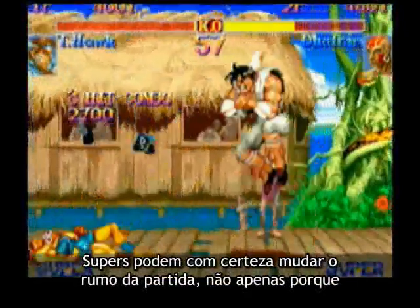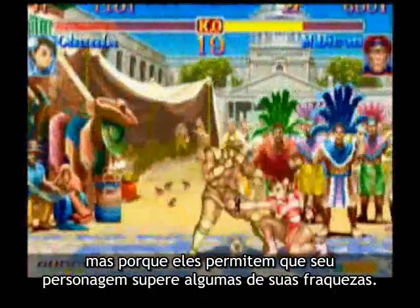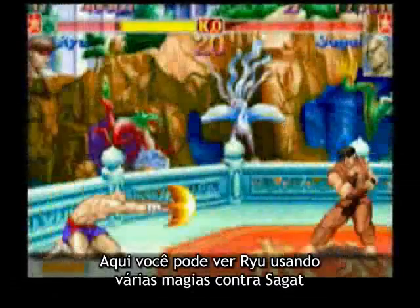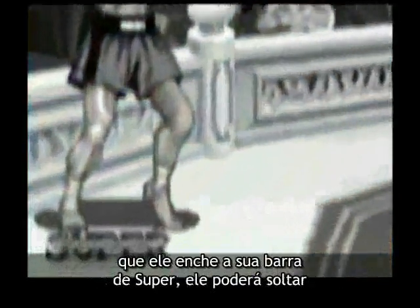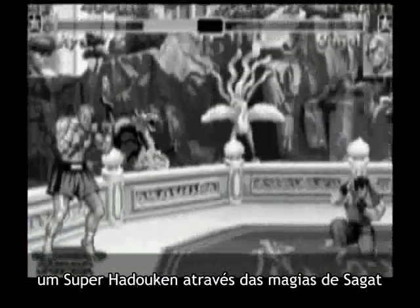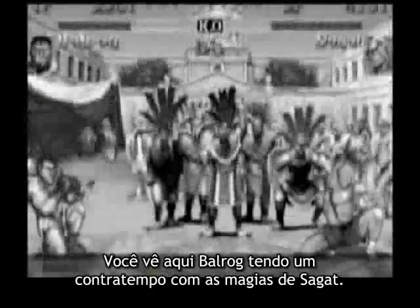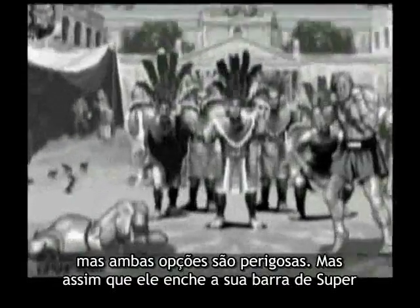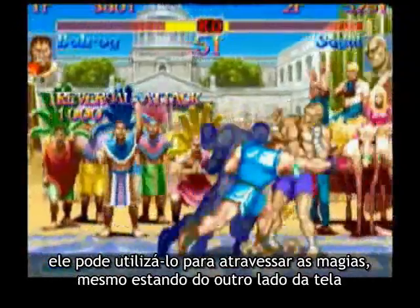Super moves can really change the match, not only because they allow for big damage comebacks, but also because they let your character overcome some of his weaknesses. Here you can see Ryu throwing a lot of fireballs against Sagat — it's a very difficult fight for Ryu. But once he gets his super charged, he's able to throw a super fireball through Sagat's fireballs. Here you can see Balrog having a tough time against Sagat's fireballs as well. He has to use his buffalo headbutt to maneuver around them, or jump in, but that can be deadly too. But once he gets his super charged, he can use his super to go through fireballs even from all the way across the screen.